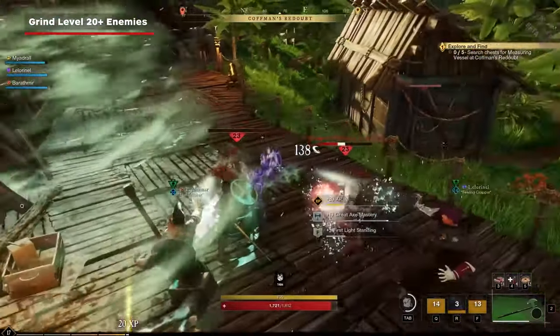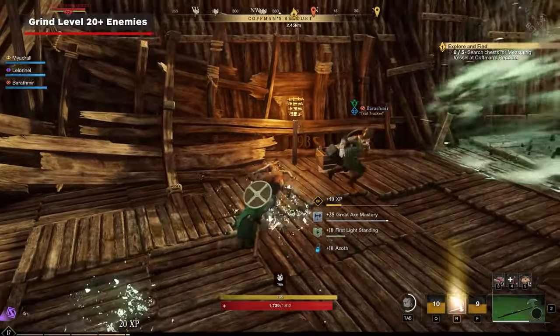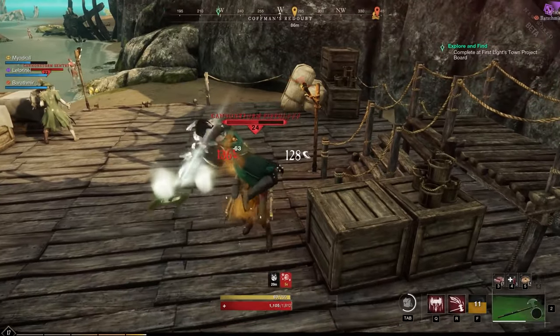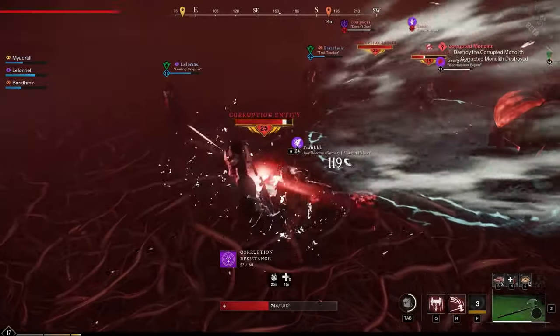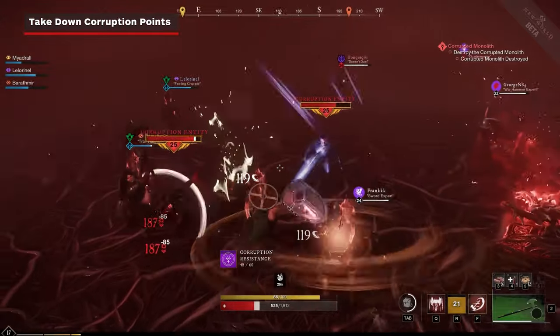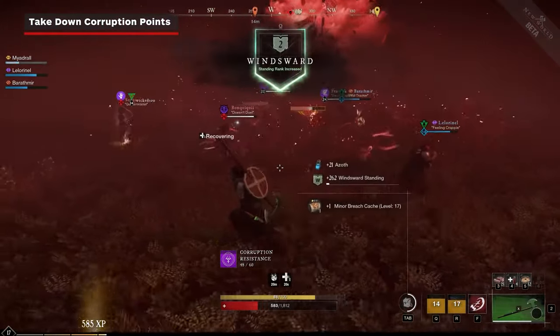The other method, though it's decidedly less reliable, is grinding enemies. Unfortunately, only enemies that are level 20 or higher will drop Azoth, so it'll be a while before you're leveled up enough to start grinding them. Luckily, major needs for Azoth don't even start until around that level. If you're looking to farm it, the best thing to do is grind corruption points, though they are tuned to level 25, so you'll either need to be at that level or get a group together.